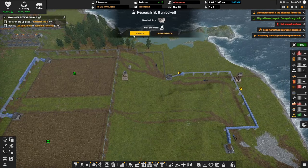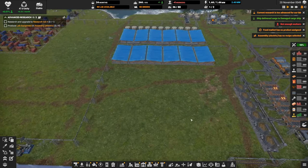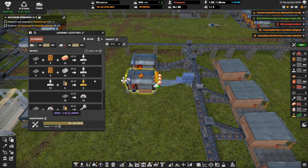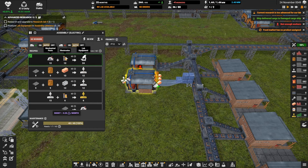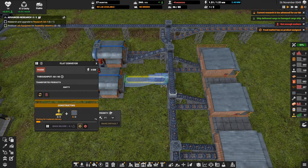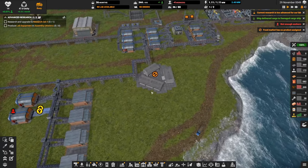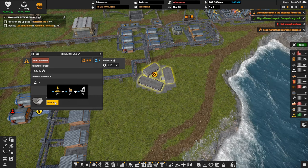Research lab two is done — it has no orders, I want to fix this now. There's our lab equipment — let's get that production started and prioritize these belts. Then we need to belt into the research lab. This needs to be upgraded — let's queue that up as well.